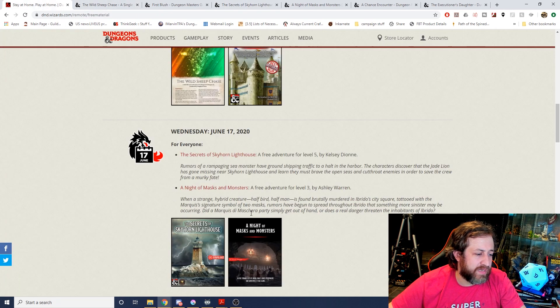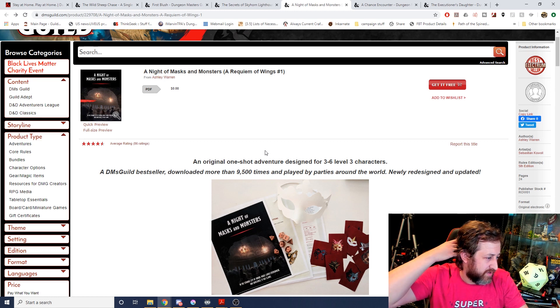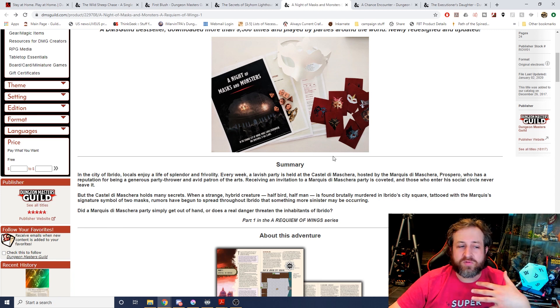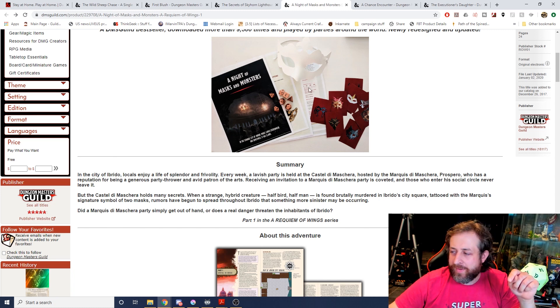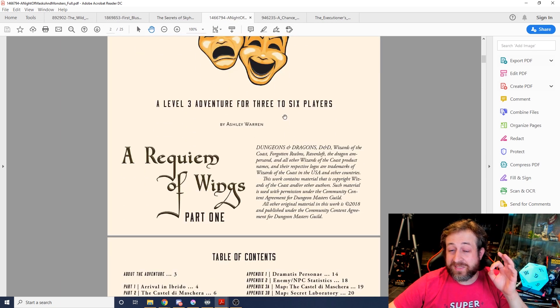We also got Knight of Masks and Monsters by Ashley Warren — best Electrum seller, four and a half stars for 86 ratings, downloaded more than 9,500 times. In the city of Ibrido, locals enjoy a life of splendor and frivolity. There's a big masquerade party every week, and when a strange hybrid creature — half bird, half man — is found brutally murdered in the city square, tattooed with the marquee symbol of two masks, a mystery begins to spread. It's kind of a whodunit murder mystery, and there are even special mask rules. It's a pretty cool one. This is a really solid set of adventures — this is one of the best weeks we've got, and it's funny because it's also the shortest week and there's no Adventure League in it at all.